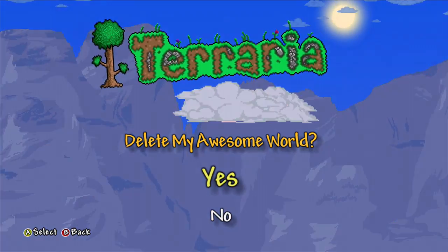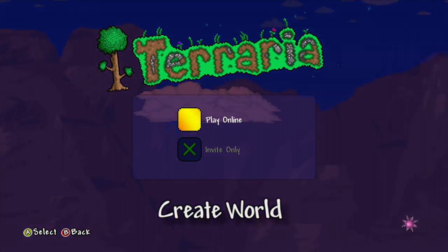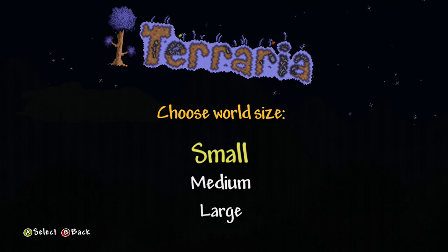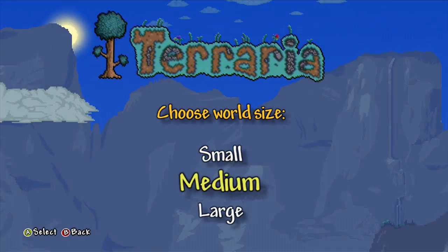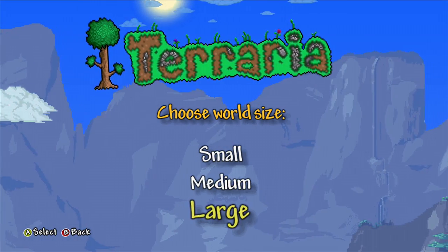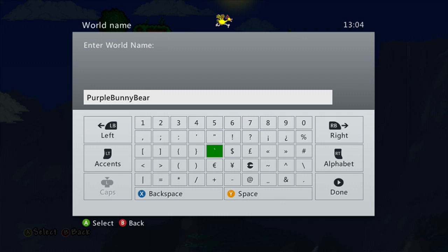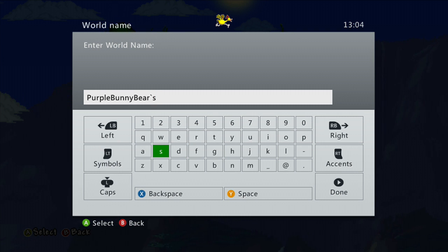Alright, delete that old world and create a new world. Online, invite only. I don't even know what this means — I don't remember playing this game. I might do medium or large — I'll go large. What should I call it? Let's call it Purple Bunny Bear.